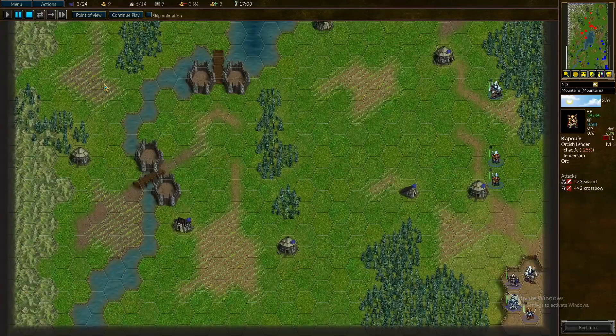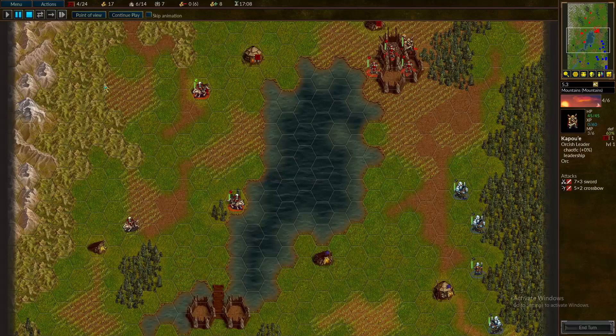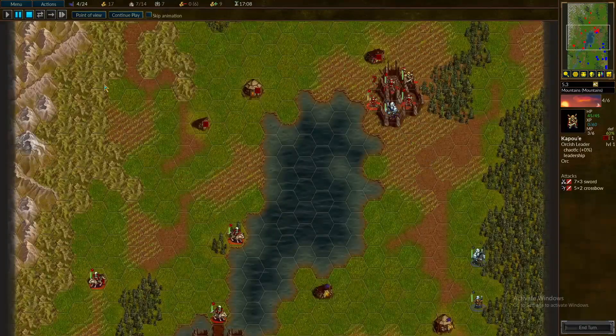To start off, you're going to want to recruit three Wolf Riders and three Archers. Send your leader and the Archers to the encampment on the right side, and the Wolf Riders down the left side to gather villages.